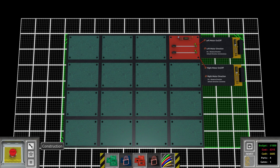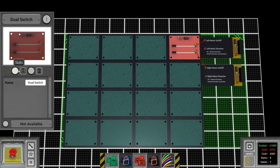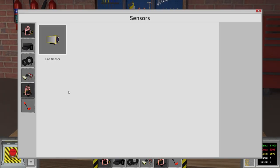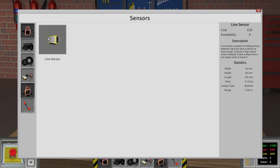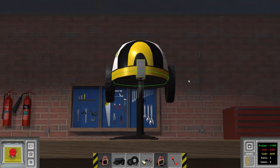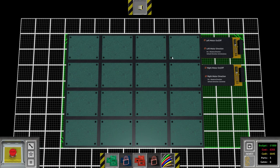We need proper logic. Going back to construction, we only have one sensor available: a line sensor, capable of distinguishing between light and dark surfaces at close range. If we put a sensor on the front that detects the black line, we can tell it to keep going forward. We'll set rotation to zero and place it on the front, then wire logic so that if the line sensor detects the black line, it activates the motors.